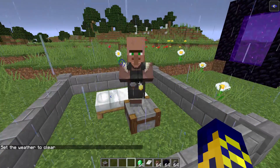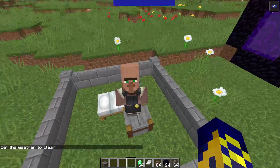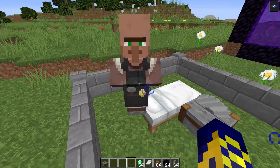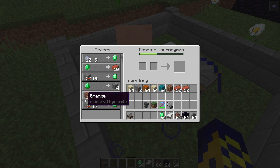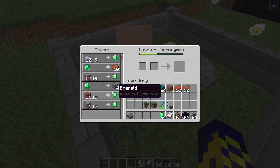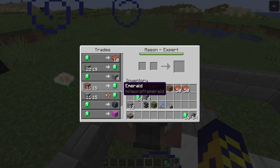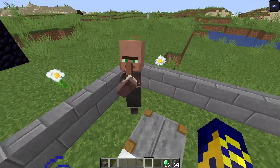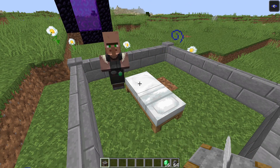Now the villager has reached level three. Each villager displays a coin on their body — a gold coin means level three. Level four has an emerald coin, so we need that emerald coin. At this moment, if the expert is not offering nether quartz, that's normal — simply try again and again with other villagers.